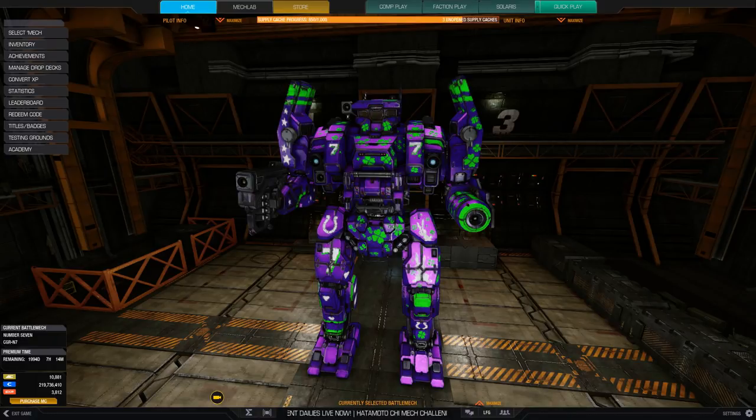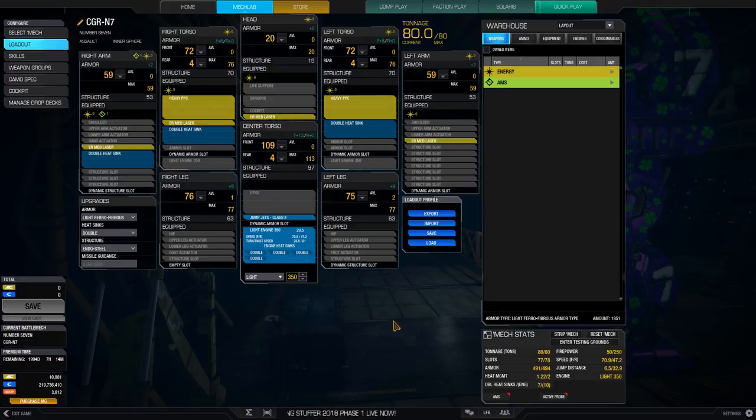Hello and welcome to another video. This one we're going to be looking at the number seven Charger hero. Let's take a look at the build. I could have done another laser vomit design similar to the Charger Special with large pulse lasers and ER mediums, but instead let's change it up. We're going with heavy PPCs — a pair of them, one on each side torso — along with four ER mediums spread across the mech as backup weapons. We have a light 350 engine which gives us plenty of speed, getting this assault up to 70.9 kph.